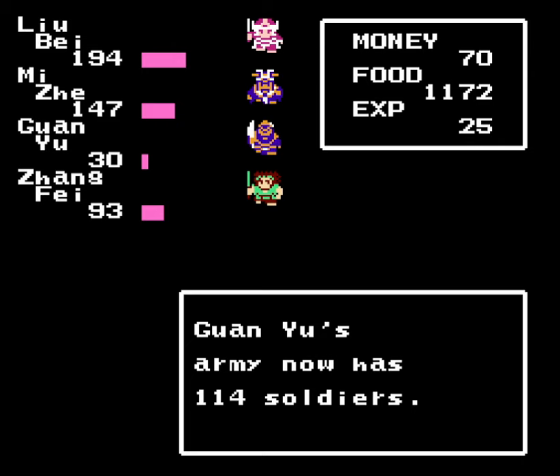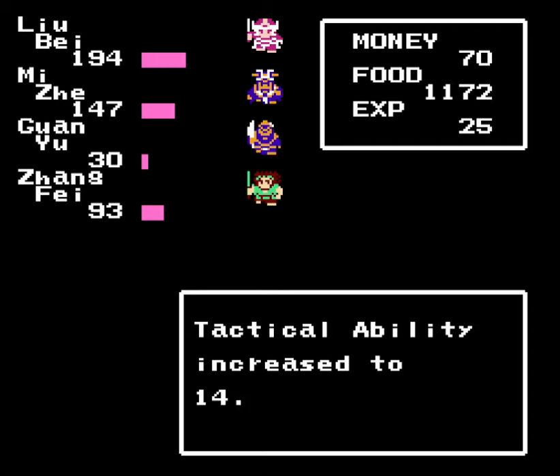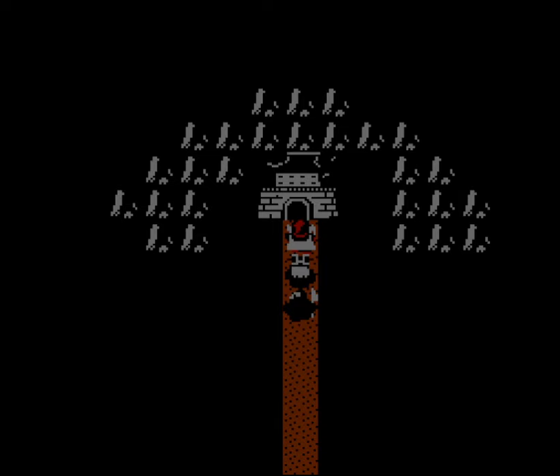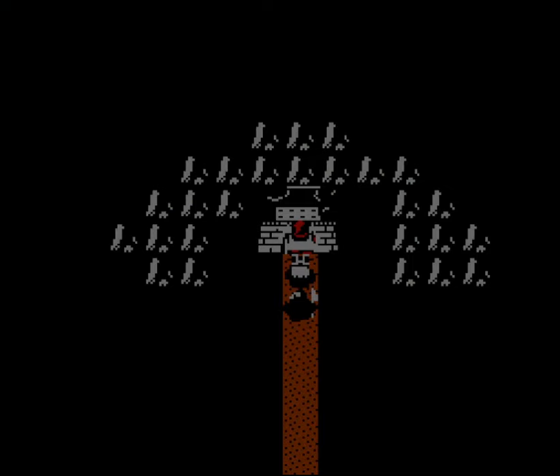When you gain a level, you can learn a tactic, and certain generals — in this case Guan Yu and Zhang Fei — will increase their maximum number of soldiers. We learned our first tactic, Leon Huo. If you do learn a tactic when you gain a level, you'll also increase your maximum TP, shown as MTP. Where do we find the next stronghold of the Yellow Scarves? Find out next time on Let's Play Destiny of an Emperor. This is Jay Bailey, signing off. Have a good day!